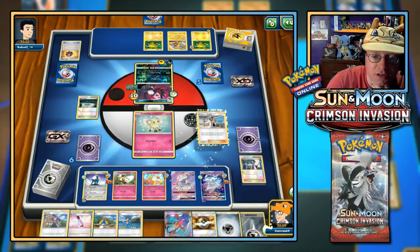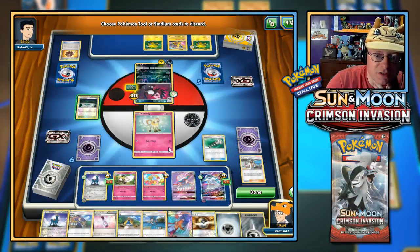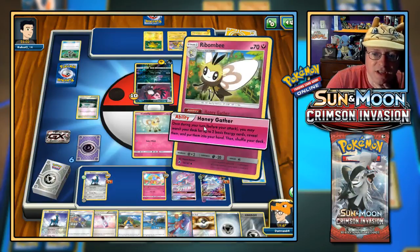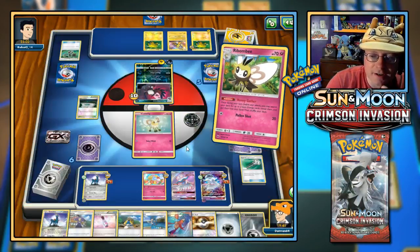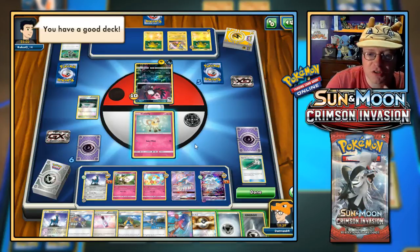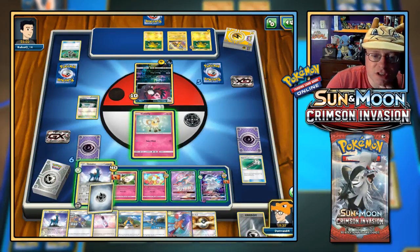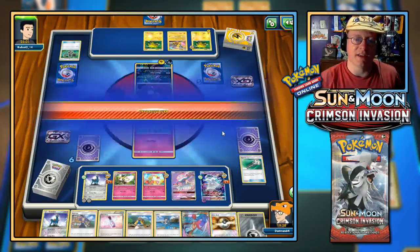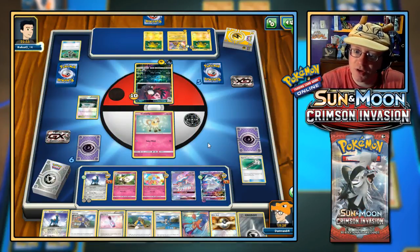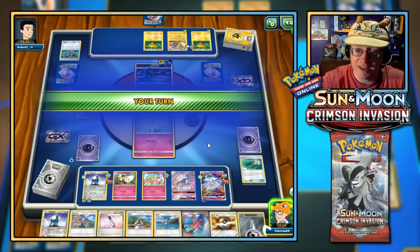I'm going to Kukui — see what we find. Still no Rainbow Energy. Let's get rid of their Dumbbells with Field Blower though. I don't think there's any more energy to get — Honey Gather is empty. I guess I'll put a Metal to Cobalion and let Cutie Fly take the hit, assuming they go for the attack. They could keep going for Faint Attack on my bench Pokemon — which they do. Oh, you're welcome to knock out Nihilego — I don't mind that.